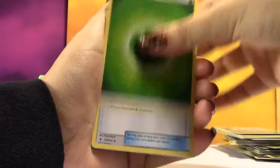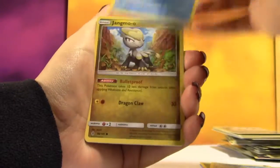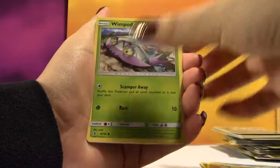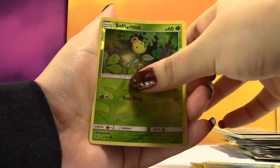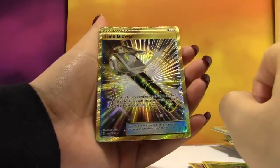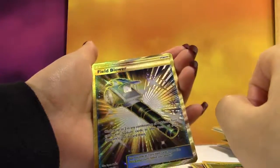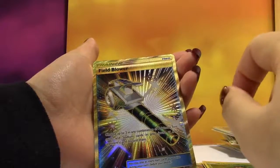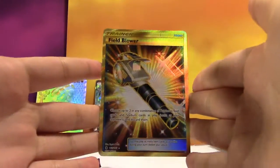You've been kind of taking yours at random. Grass Energy, Aqua Patch, Vanillish, Enhanced Hammer, Wishiwashi, Jangmo-O, Wimpod, Machop, Wailmer, a Reverse Bellsprout... That's why I've been getting all these Field Blowers — my whole box has been Field Blowered. Every pack — it was an omen to come.